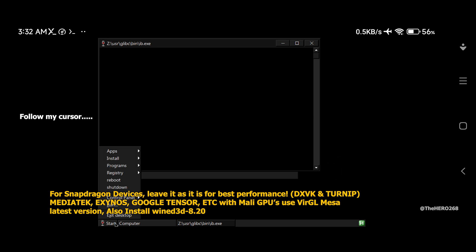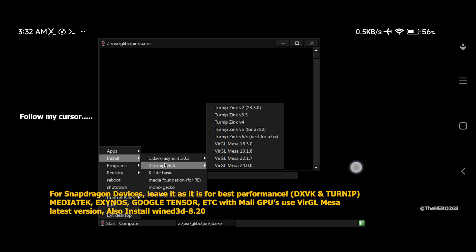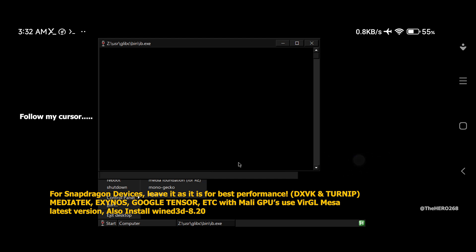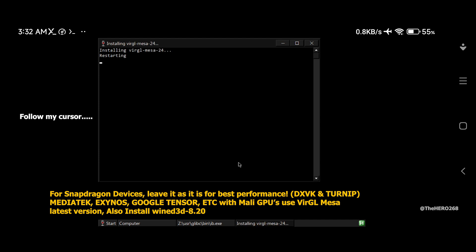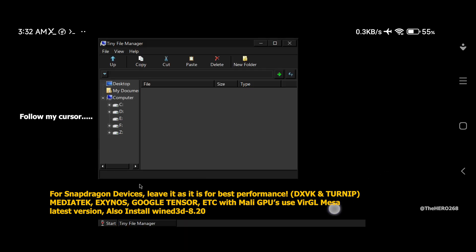Once the system boots up, you can now change sub settings — follow my cursor. For Snapdragon devices, leave it as is for the best performance. If your smartphone uses MediaTek, Exynos, Google Tensor, or other big-named GPUs, use the virtual driver instead along with VirGL 8.20.